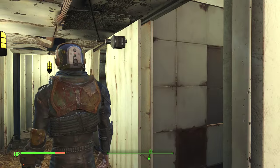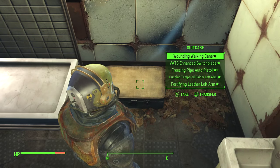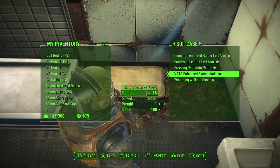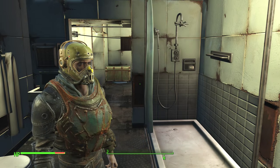Down the hallway with normal lights — in here is my legendary item case. I didn't want to mix them in with the normal stuff. We've got a VATS enhanced switchblade, which is quite interesting, and I got a cane which I don't really know what I'm supposed to do with but I'm keeping it in there.